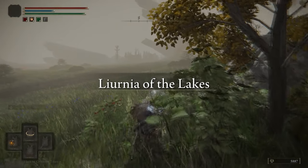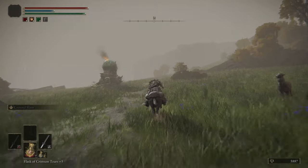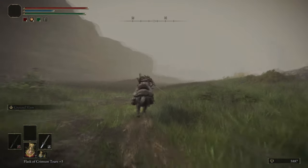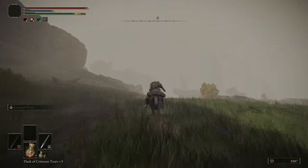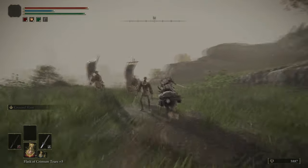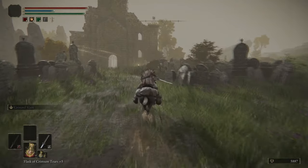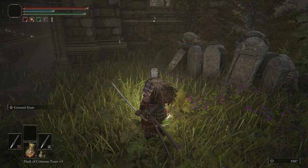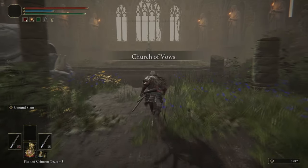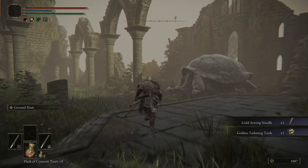We're warping back to Liurnia of the Lakes, the grace near the Fire Monks. Those small guys are Thorn Sorcerers. We just rode past a Flame Chariot — they hit really hard, are quite tanky from the front, but you can get behind them and backstab the pilot. When killed, they drop Flame Butterflies or Fire Blossoms, which is a useful early source since you can't get Fire Blossoms until much later. Those guys we walked past were Wandering Nobles — they drop versions of the Wandering Nobles set and the weapons they're holding. We're coming up to an important NPC.